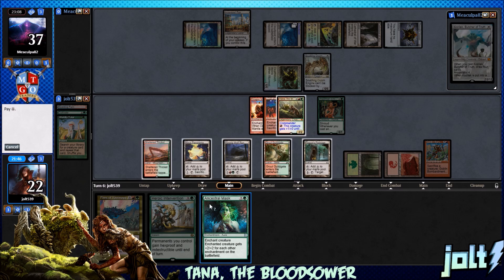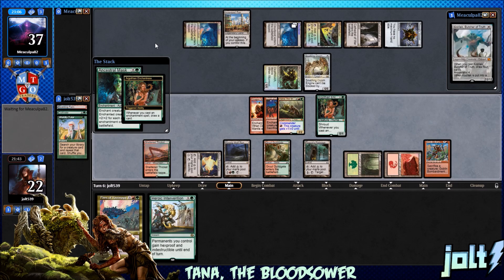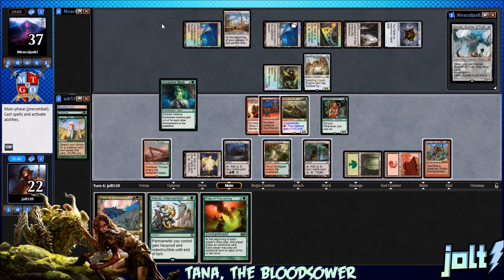Yeah, we can get past that. Let's tap the Naya Panorama — we're gonna draw another card. Need to fight those Wormcoil Engines. Rites of Flourishing. An 8/8 body — who's out there? Let's tap for green, get down Fires of Yavimaya for some nice haste. Creatures you control can attack — we can sac it for a nice little bonus.